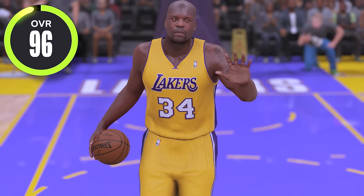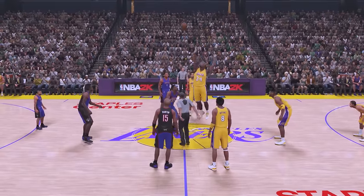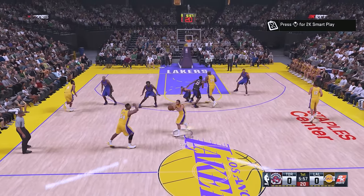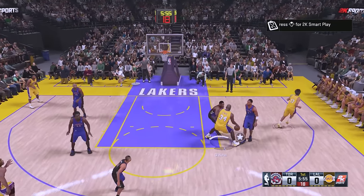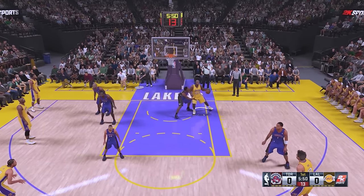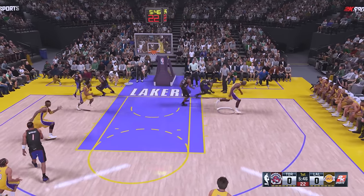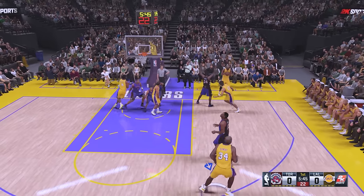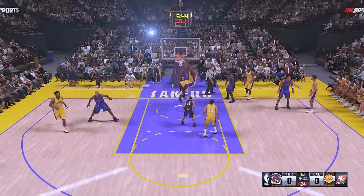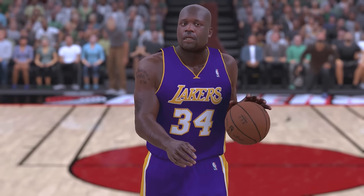Moving into NBA 2K16, 2K adds the '01 Lakers and Shaq's at 96 overall with a dunk rating of 79. For this game we're going up against the 2000 Raptors. First attempt — pass out right here, hold on. Let me post him up and dunk in the paint with Shaq. Try passing this into Shaq in the paint — and Shaq with the dunk, let's get it!